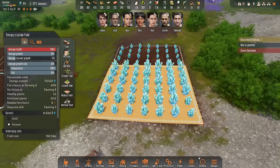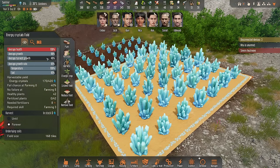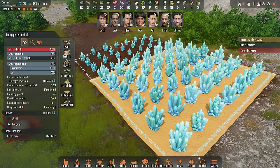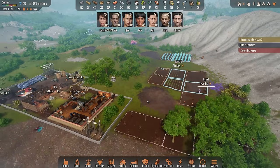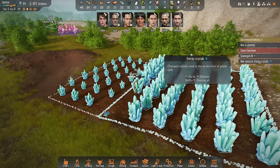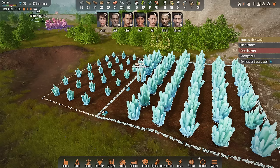What we need are those crystals — and they're finally growing to the maximum. The average harvest growth is at 40, now going up to 100%, and there are already 180 ready to be harvested. And there it is — we're harvesting energy crystals. Very nice, very important for the production of power cells, which we're going to need quite a bit of.